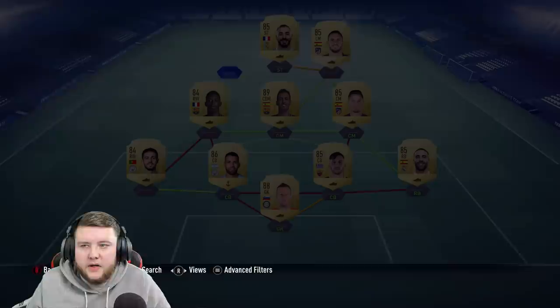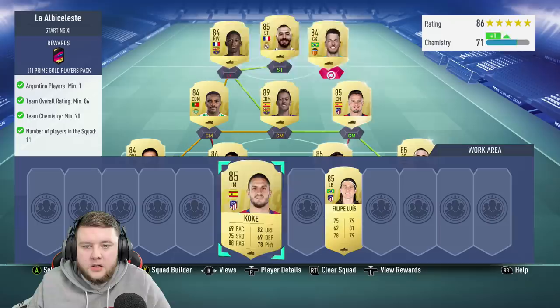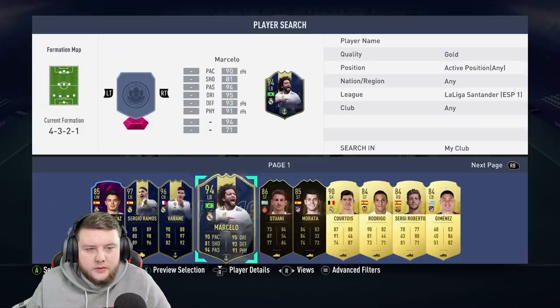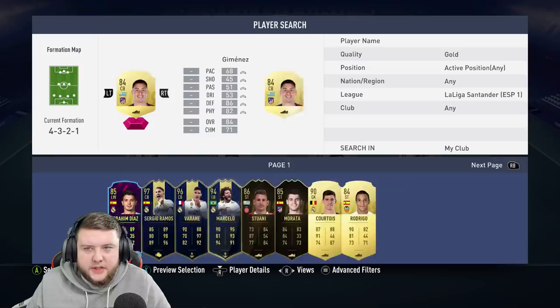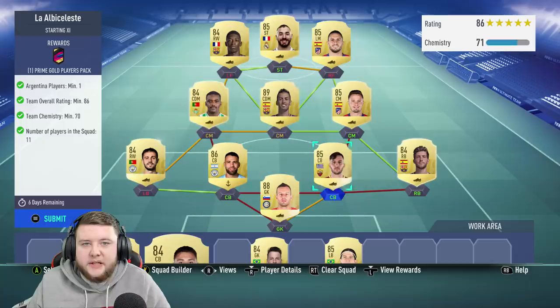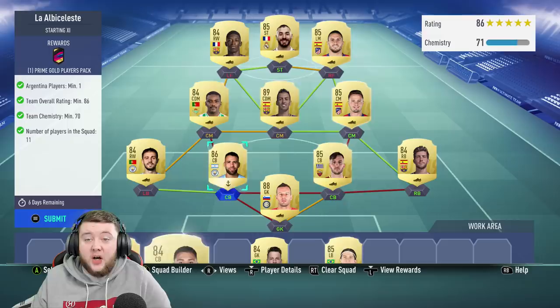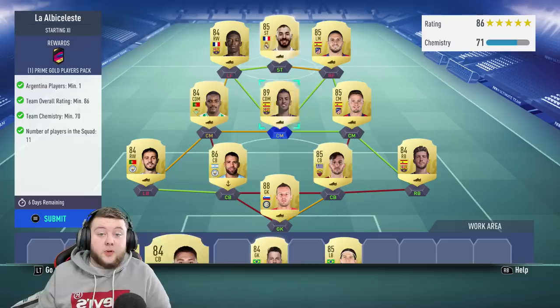Let's see what we can get away with in terms of lowering the rating. Can I get rid of an 85 for an 84? Yes I can. I'm gonna get a bunch of 84s and put them on the team to see how many we can get away with. Can we get Jimenez for Saul? No we can't. So that's sort of the minimum we need to be realistically. We're using an 89, an 88, four 85s and then the rest 84s. Incredibly expensive SBC to only get a Prime Gold Player Pack.